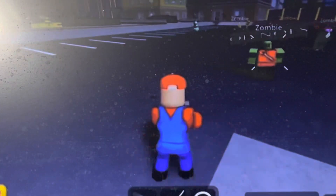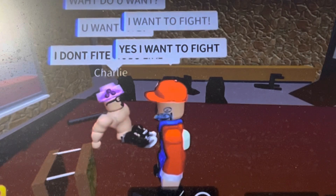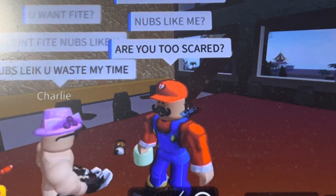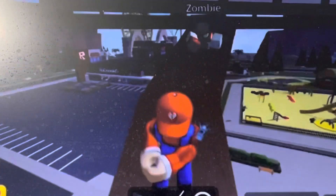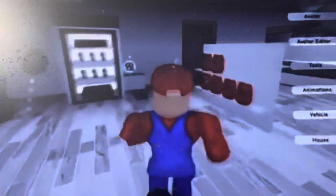The crazy clown is dead and Mario encounters a survivor named Charlie. However, they do not get along and get into an argument. Mario asks if Charlie wants to fight since his attitude is rude, but Charlie is too scared. Charlie walks off, saying he won't help Mario and that Mario can just die by the zombies, which is a little dark.